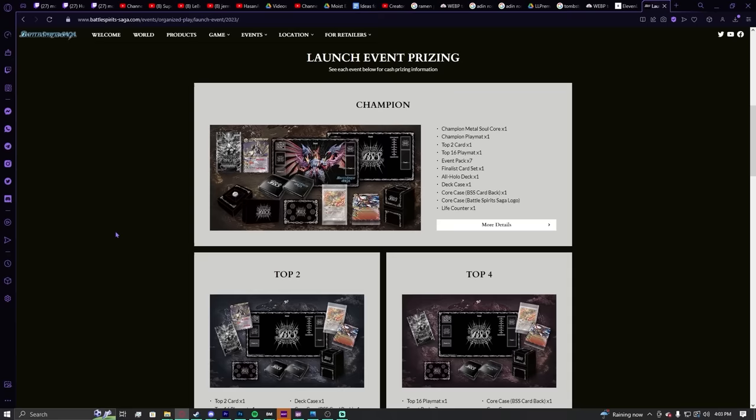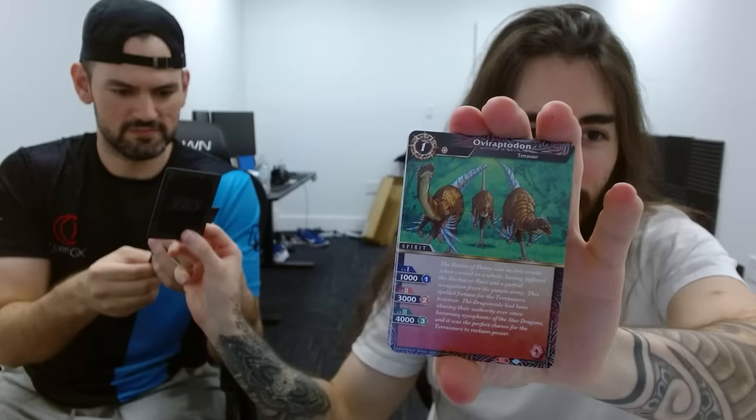Big thanks to Battle Spirit Saga for sponsoring today's video. It's a new competitive TCG that launches on March 24th and to celebrate the launch they're having events totaling over $350,000 worth of prizing. They sent us a box to open to show you how great all the cards look. You can click the link in the description to get started. I'm going to open a single booster pack here and hope I pull the absolute god pack.